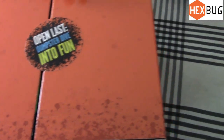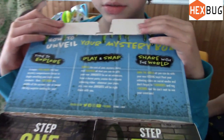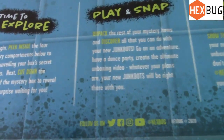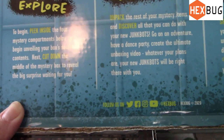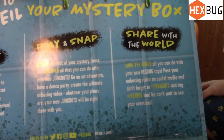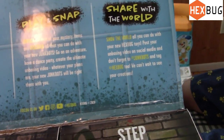Last dumpster dive into fun. Take the sticker off. Dumpster dab. How to unveil your mystery box — time to explore. Peek inside the four mystery compartments below. Cut down the middle of the mystery box to reveal the big surprise waiting for you. Unpack the rest of your mystery items and discover all you can do with your new junk box. Go on an adventure, have a dance party, create the ultimate unboxing video, share with the world.